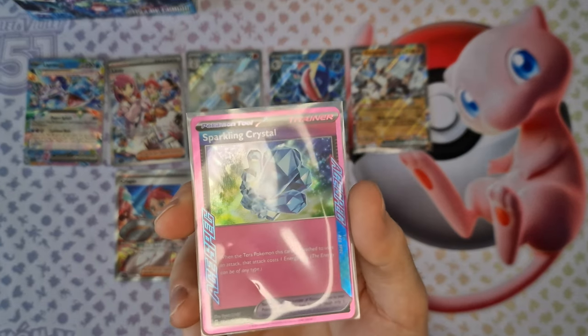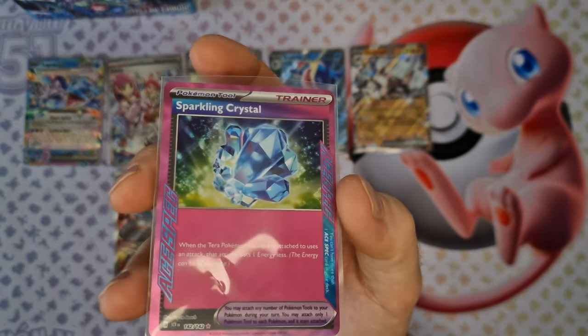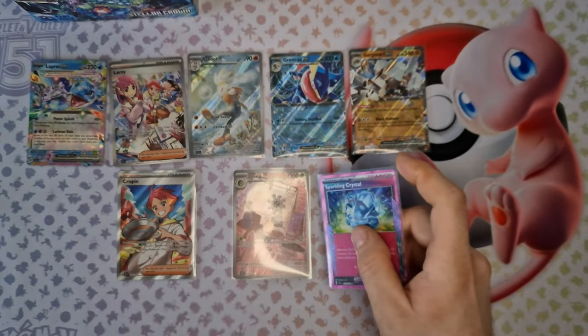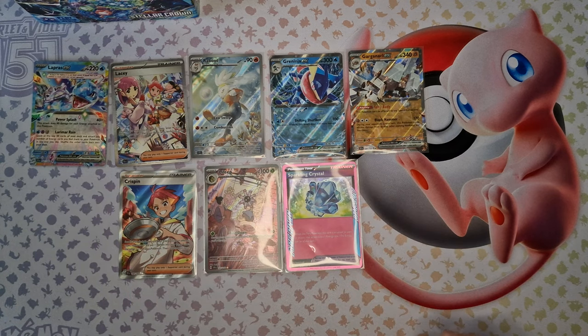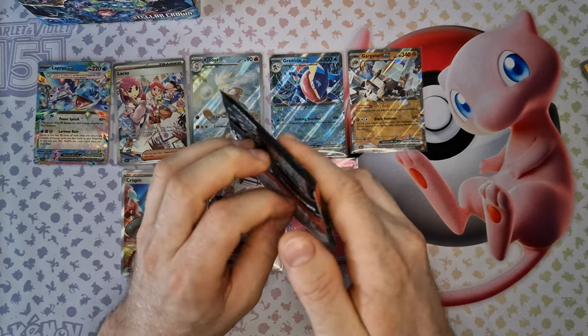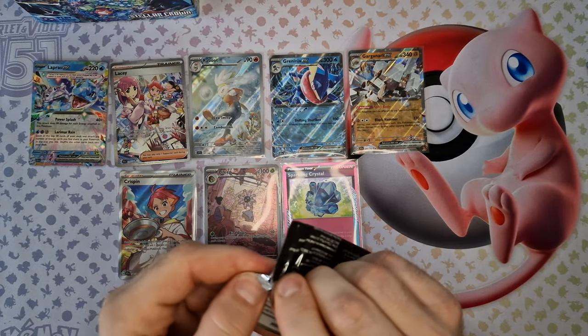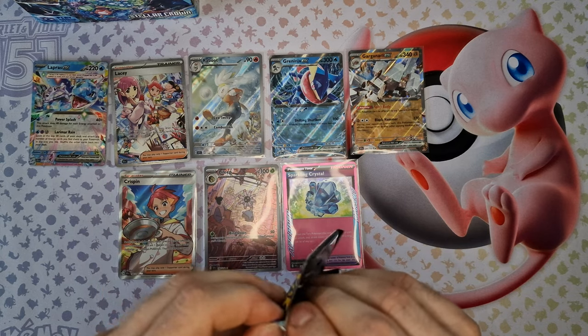Sparking Crystal — nice card. This version 3 is very famous for me. Now we have 3 last boosters for this video, and still Bulbasaur and Scooter waiting for us.